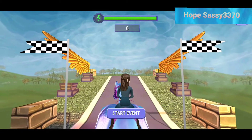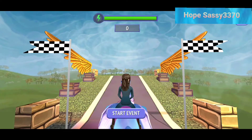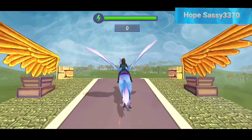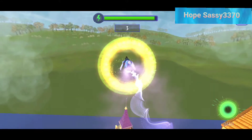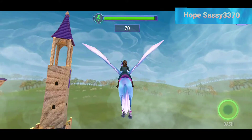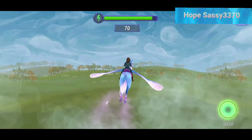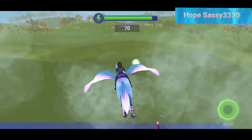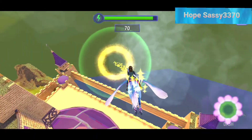As you see, it says start event. So let's go ahead and hit that button. Now, as soon as this little button where it says dash lights up, that's when you want to hit it. Then the little green lights that used to have wings — tap them. And they give your horse a little boost of energy.